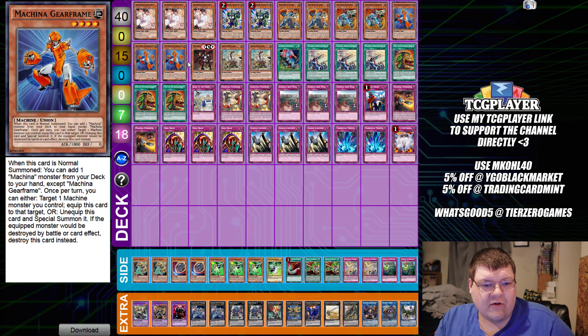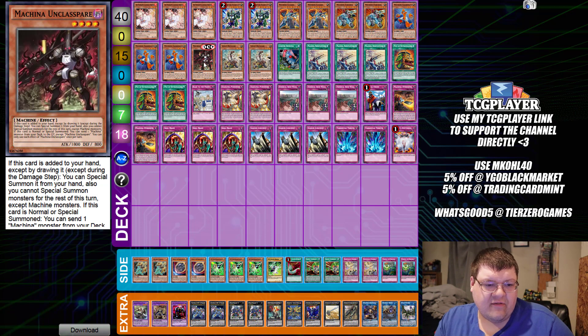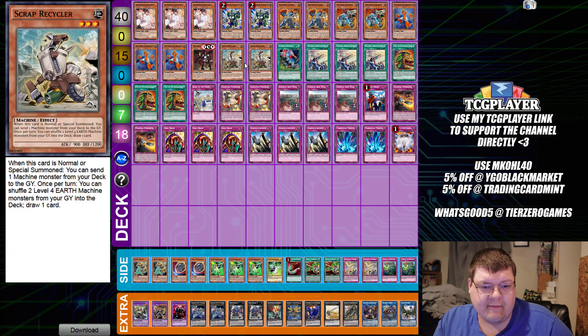We have triple copies of Gear Frame, of course. Then we have one copy of Unclassed Spare. So if this card is added to your hand except by drawing it, you get to special summon it from your hand. You get to add special summon for the rest of this turn except for machine monsters. If this card is no longer special summoned, you can send a machine monster from your deck to the graveyard, except for Unclassed Spare. So we get the ability to drop our big guy — if we add this from our deck to our hand, we get the ability to summon it, which grants an extender to play. And then we have two Scrap Recycler, whichever combo piece we need.